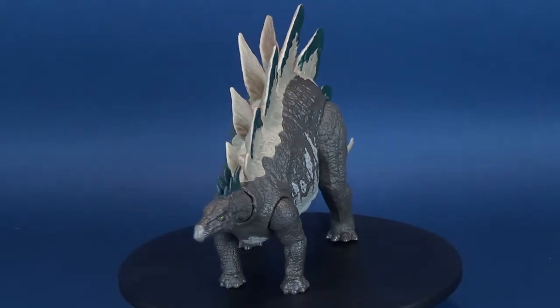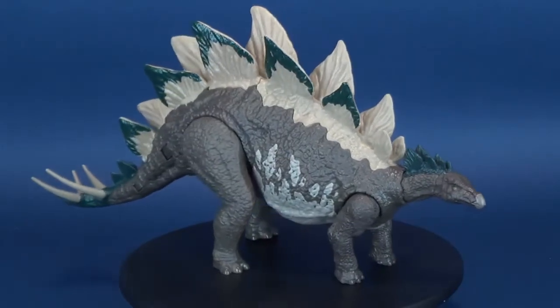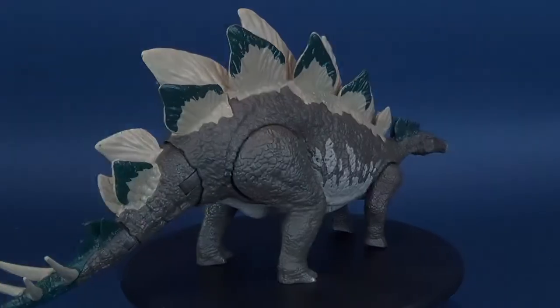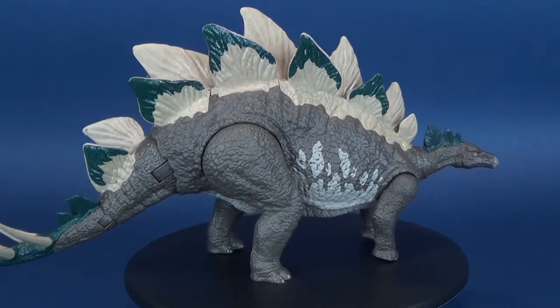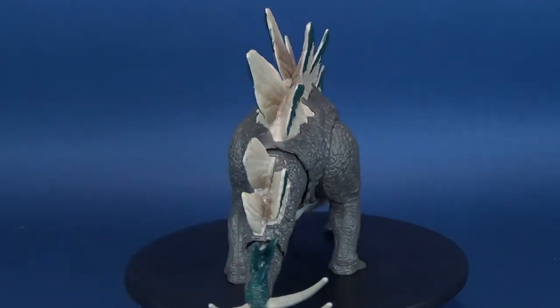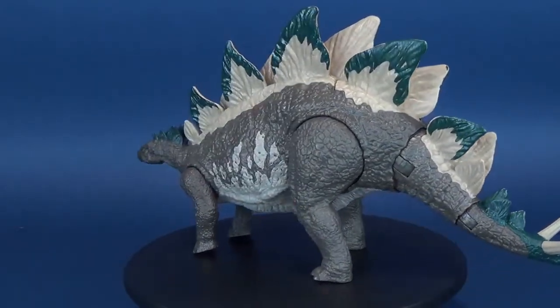The Stegosaurus gets ready to protect herself against a neighboring predator attack. Here's your look at the Jurassic World Dino Rivals Mega Duel Attack Stegosaurus. The Stegosaurus has a Super Head Strike and Super Tail Strike, which can both be activated by pressing the platelets located on the top of its back.